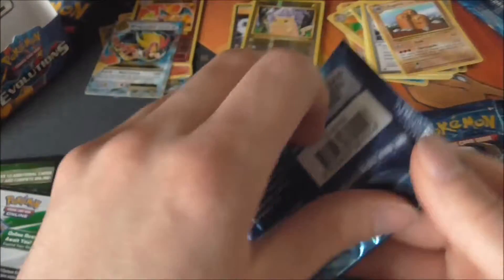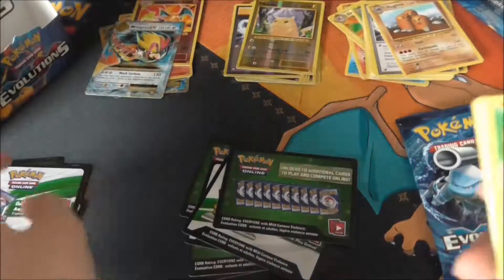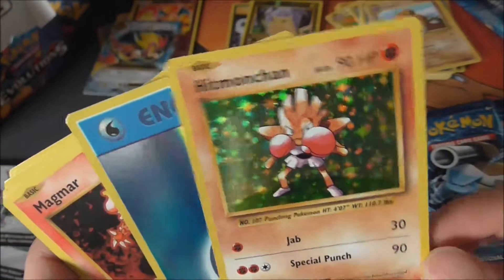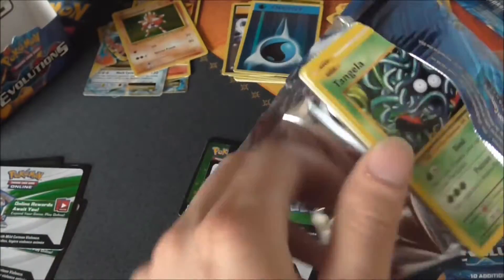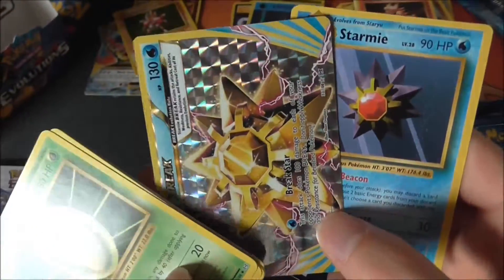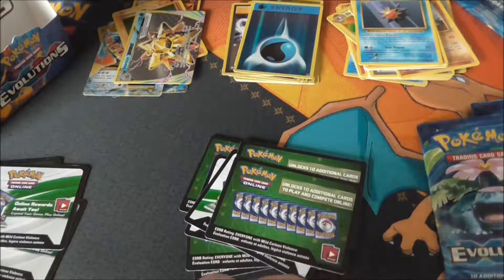We've got seven packs left and two codes to go. There's code number five. We have a water energy reverse and a Hitmonchan — another one of the holos I never got when I was younger. We also have a Kakuna, and I believe this is the final Break card: a Starmie Break, with a Staryu right next to it — those go together quite nicely. I believe we now have all three of the Break cards you can get from this set.